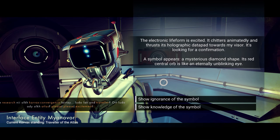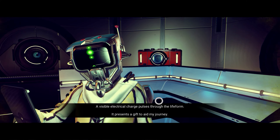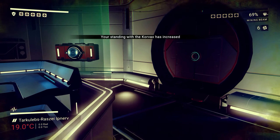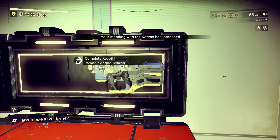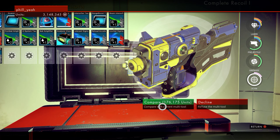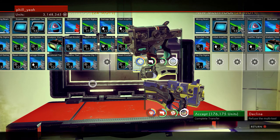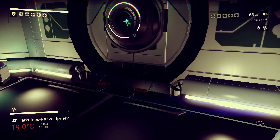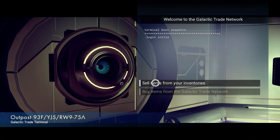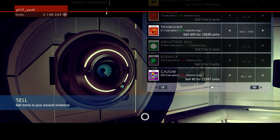I can actually search this as well because I have an Atlas pass. There's loads of those things. Oh my god look at the size of this thing! Hey there buddy, how's it going? You alright there? I'm going to move away from you a little bit. There's your friend over here. I just wanted to have a look at these first, then we'll investigate those little vent things.